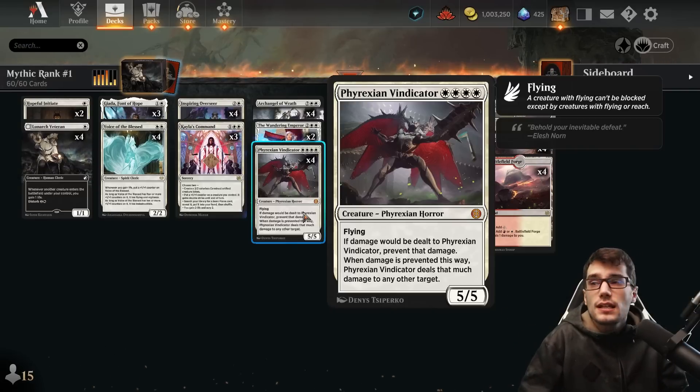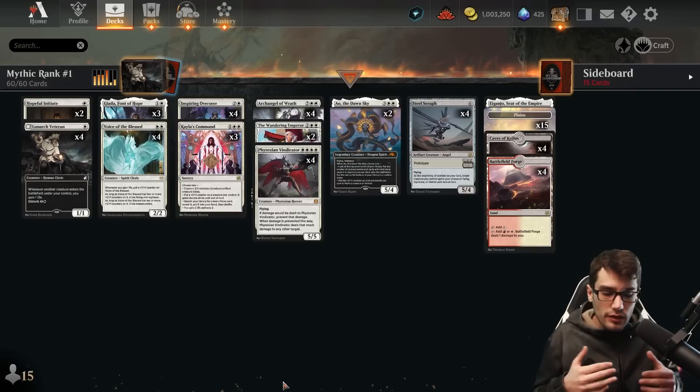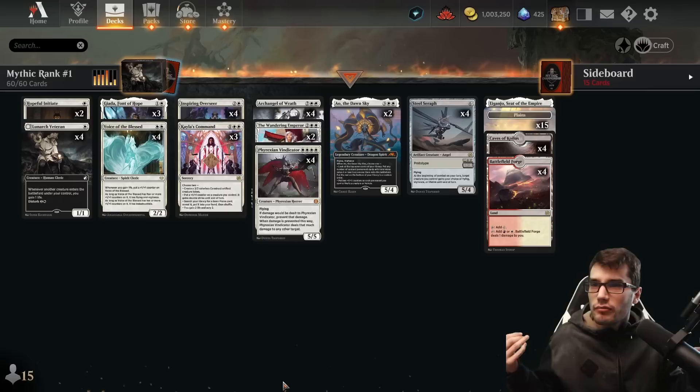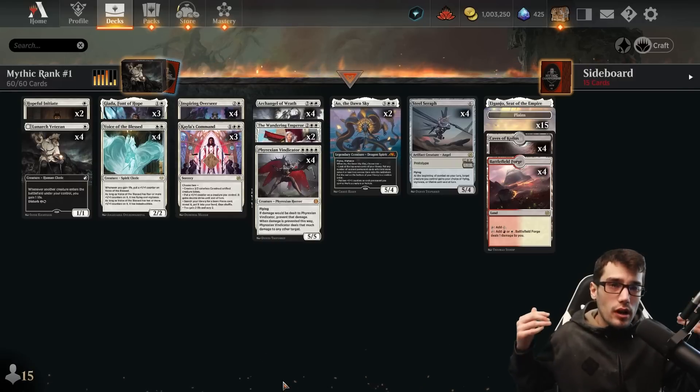There's really no way for them to overcome this unless you're already at one life and they've gone so wide that you can't do anything. But that's unlikely because we have so much life gain in the deck and it's all creature-based. We're kind of clogging up the field so their attackers don't get free reign over the battlefield, while simultaneously gaining more and more life.